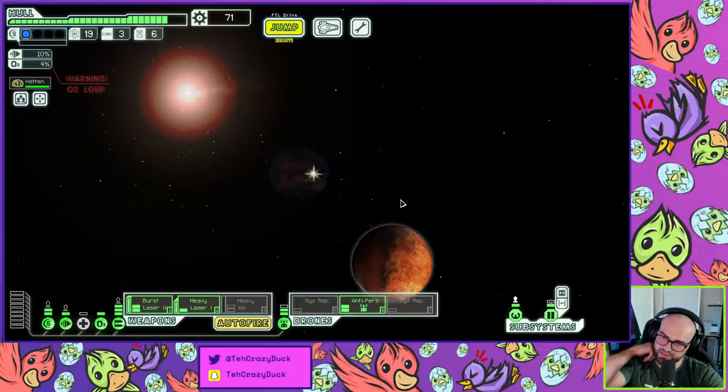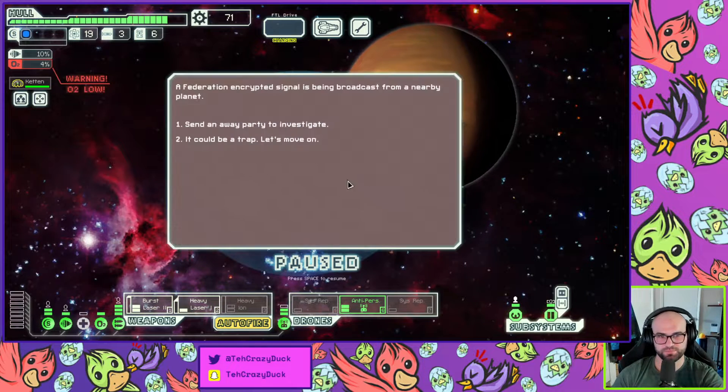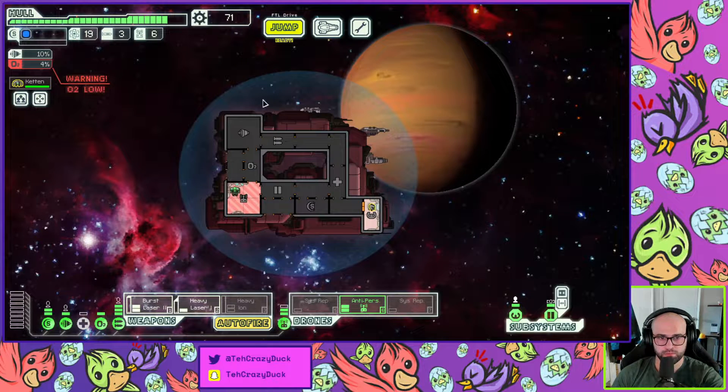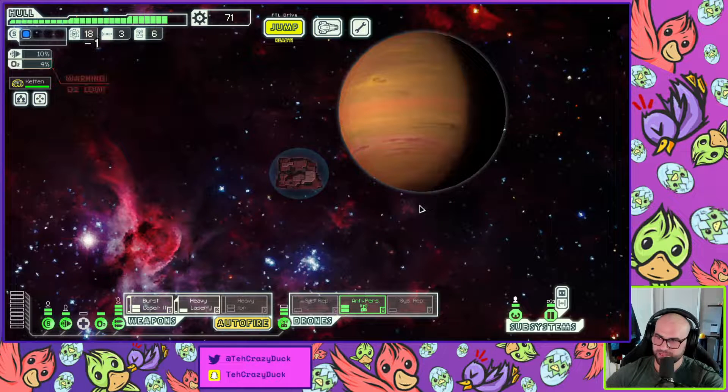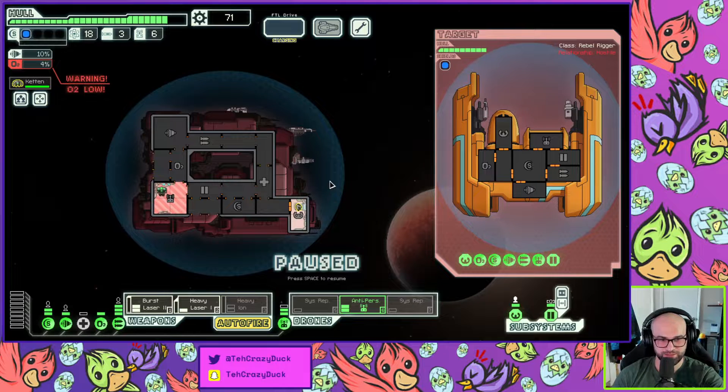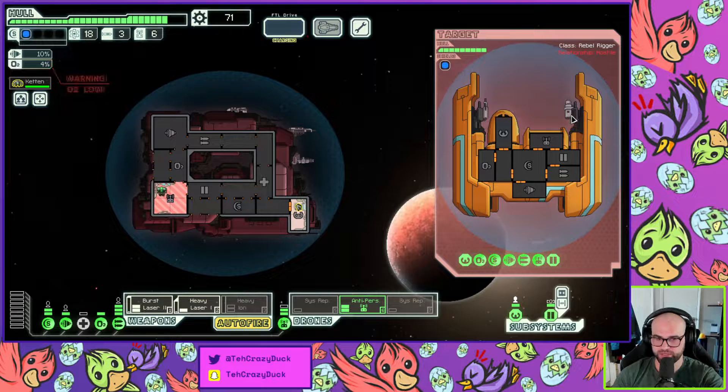Save the money until you get to the second sector. Sometimes when you send an away party your guy dies — I don't think that's possible when you only have one person. So we're gonna see if we can get a second crewmate. Could I have died there? Could I have GG'd immediately? That'd be hilarious.